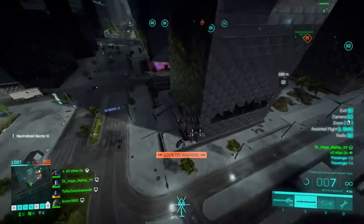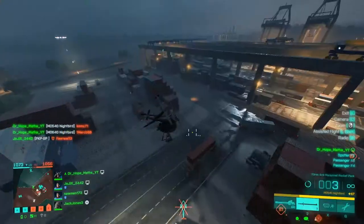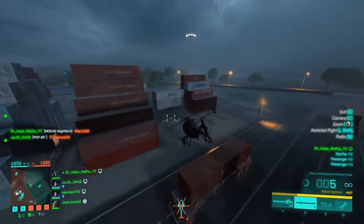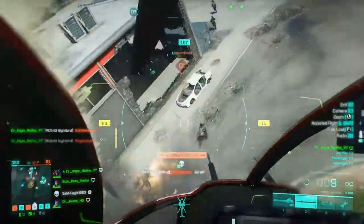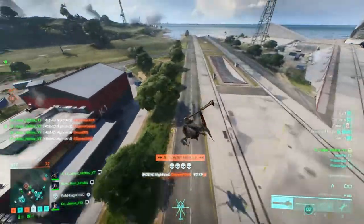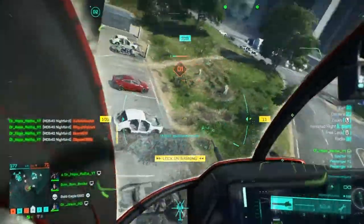It's these that you really want to save your flares for. The best way to avoid them is to just break the lock by using cover such as a building or cargo containers. It's also a good idea to fly low, as that makes it easier to break locks and it limits the number of people that can see you and potentially lock on to you.